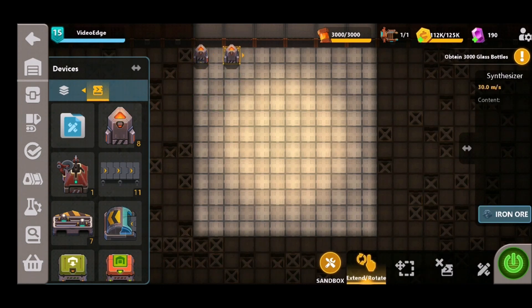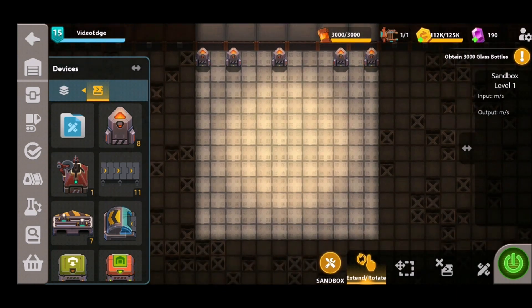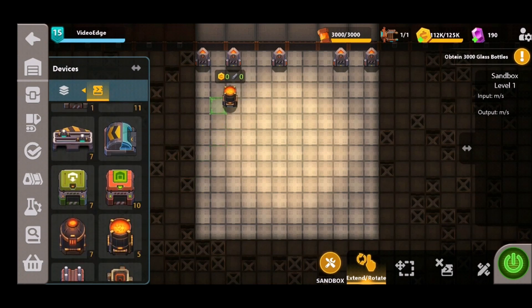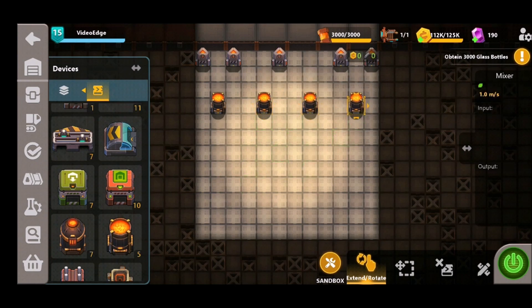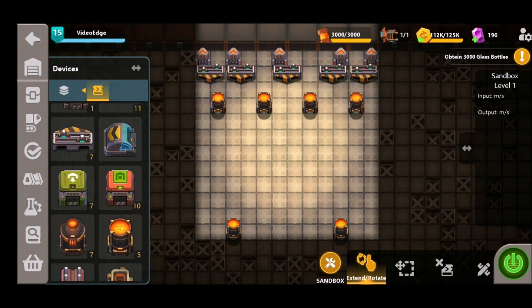The very first thing we're going to need in this design is our synthesizers. We're going to place these down in the following positions. The main bottleneck when producing steel items is the mixers — they just don't produce enough material quickly enough for high yields. We're going to place four mixers down directly below the synthesizers, plus another two at the bottom, to maximize the steel we can create with the five synthesizers we're allowed. Next, we'll put our splitters down under each synthesizer so we've got enough connection points to each mixer.